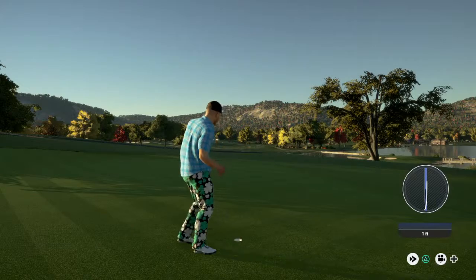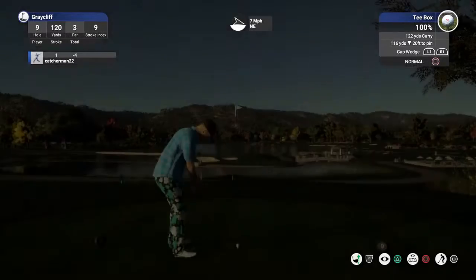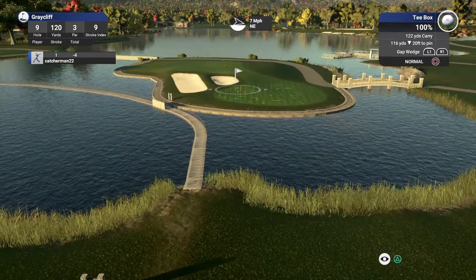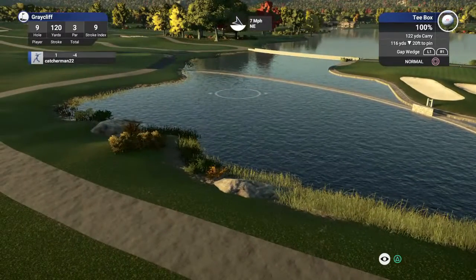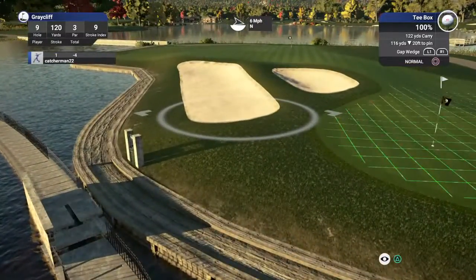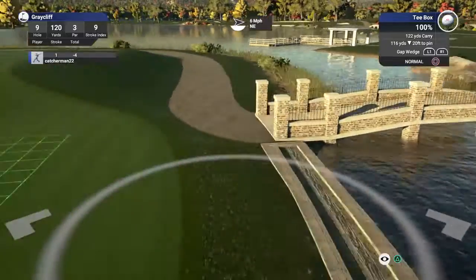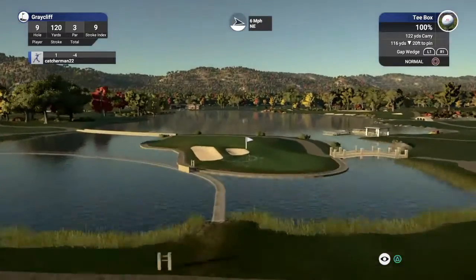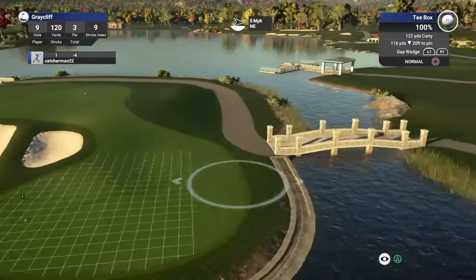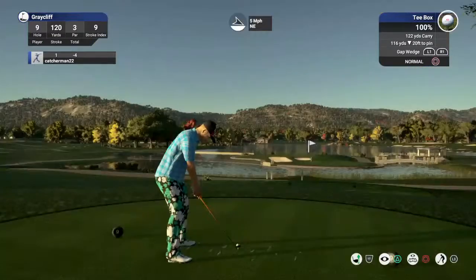Let's check out this short par three here. Oh yeah — is that a walkway? Is that a dam? What is this walkway here? Oh, it's a bridge. Interesting. So you've got the bridge there — it's because that's a double green. Got it.